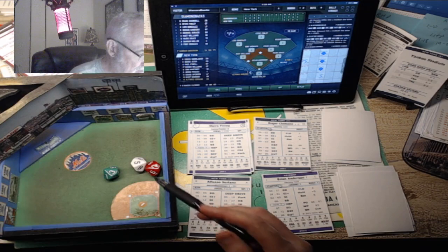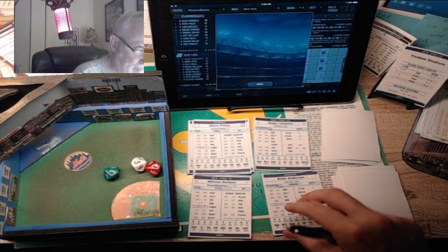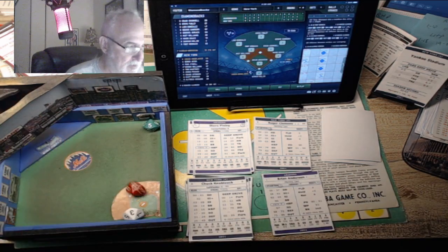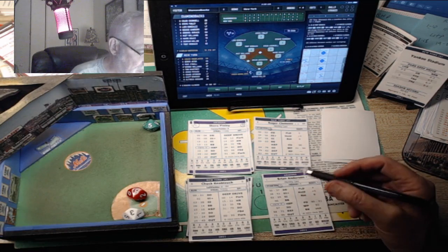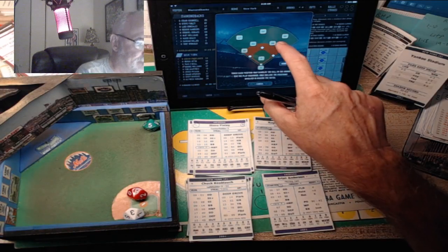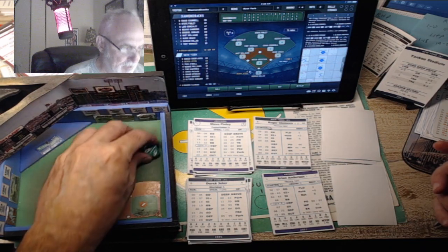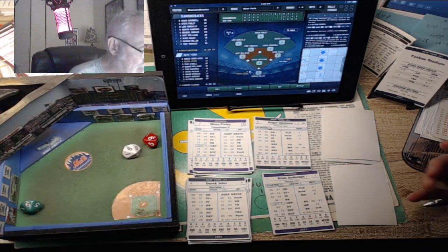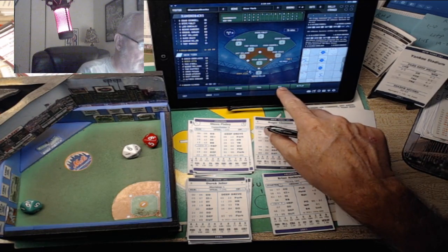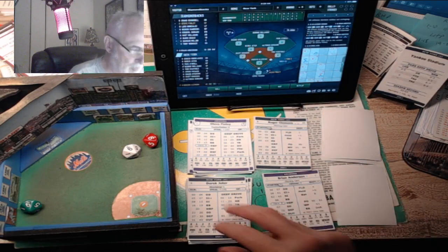Soriano is up with a 25 - that'll be a strikeout. Anderson gets in the curve. Knobloch is one for two - pitch is an 83, a five, bounced hard to second. Play is made by Council. Here's Derek Jeter, one for one with a hit-by-pitch. Pitch is 99 - a nine, a deep fly ball to center. Finley backs up to the track and makes the catch.